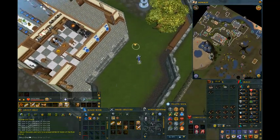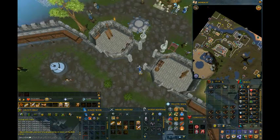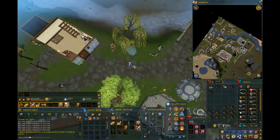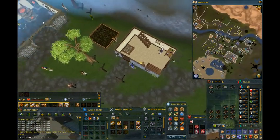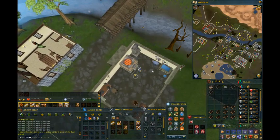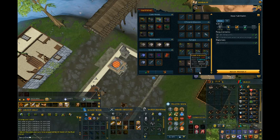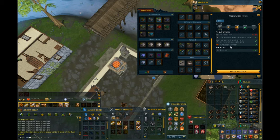I can probably go to that but I'm not sure if that's for Iron Man. Looking at the chat box over here — this is why I'm going for 99 Smithing. As you can see, Masterwork Rivets require 99 Smithing to create, and that's what I'm going to do.